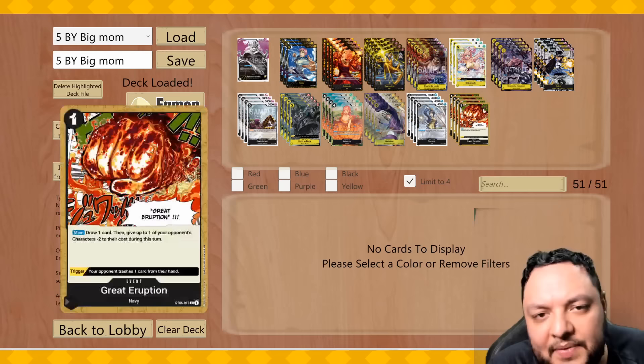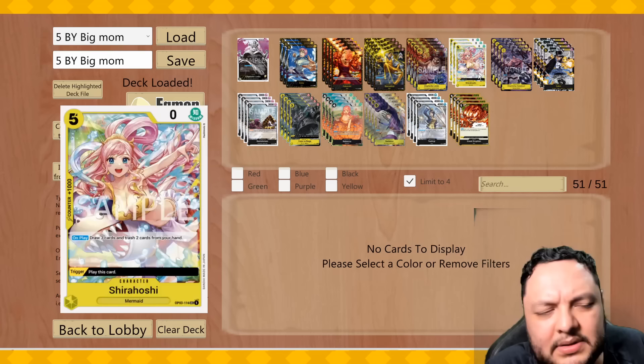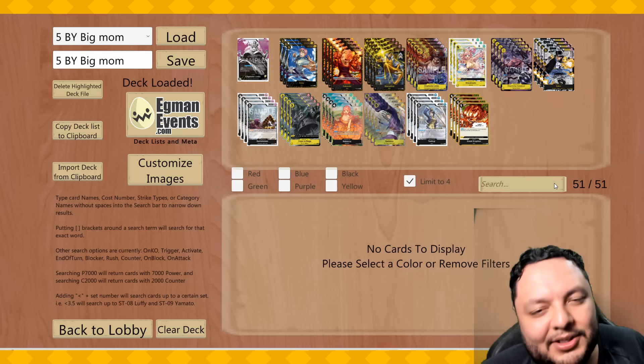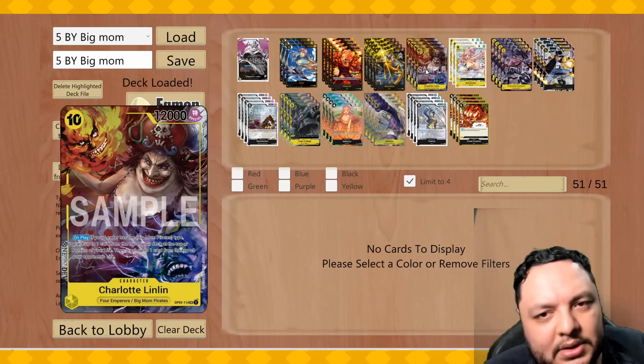I'm playing Shirahoshi too because hitting her in your life, getting rid of bricks, and searching for cards is fine. I'm still playing Beige of course because the trigger on your life can randomly just win you a game. I'm also playing a lot of 2K counters because you do want to have survivability and combo a lot — you want to be healthy in spots and in the best position to play your Linlings. Since you're a four-life leader, you want some combo power for that reason.